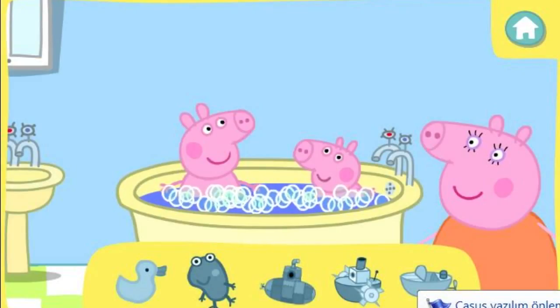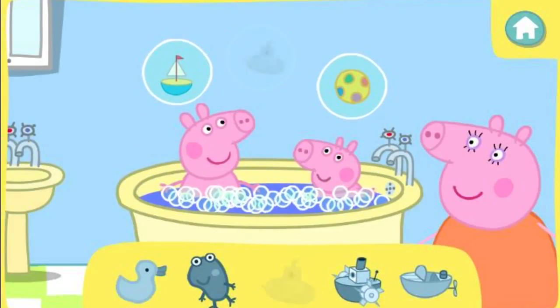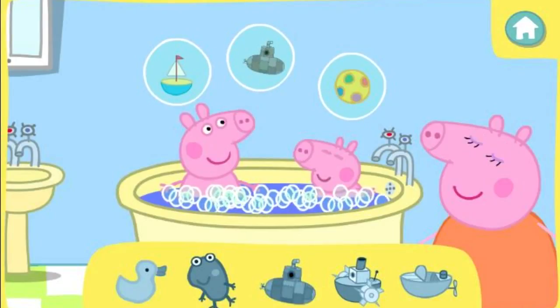Peppa and George would like to play with the toys shown below the bathtub. Help them find their toys by clicking on the right bubbles. Click on the bubbles that have the toys Peppa and George would like, to drop the toys into the bath.